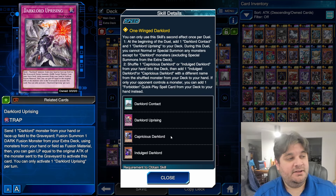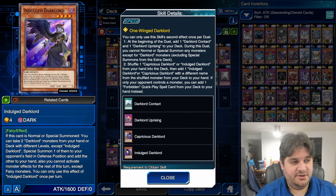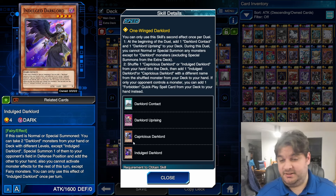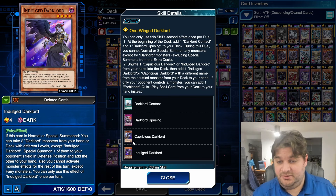It's a good card. During this duel, you cannot normal or special summon any monsters except for Dark Lord monsters, except special summons from the extra deck. Then you can either shuffle one Capricious Dark Lord or one Indulged Dark Lord from your hand into your deck, then add one Indulged Dark Lord or Capricious Dark Lord with a different name from your deck to your hand. If only your opponent controls a monster, you can add one Forbidden Quick Play spell from your deck to your hand instead. So you can potentially play Forbidden Droplet, Forbidden Lance, Forbidden Chalice, or whatever you want — it'd be cool to get some free negates, free protection.